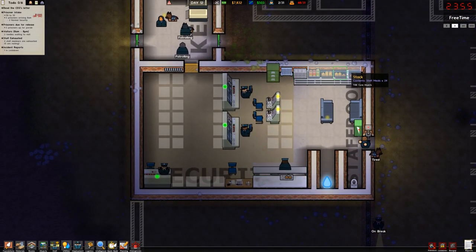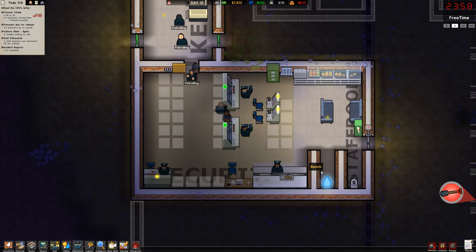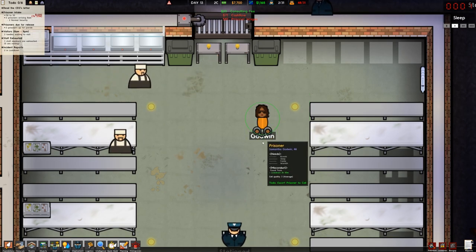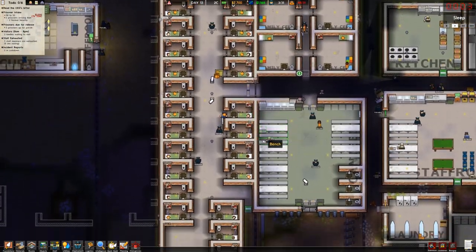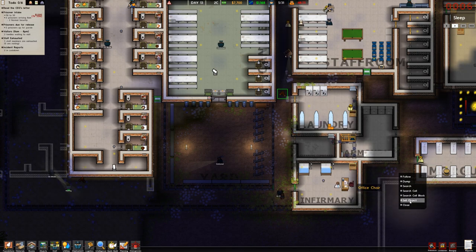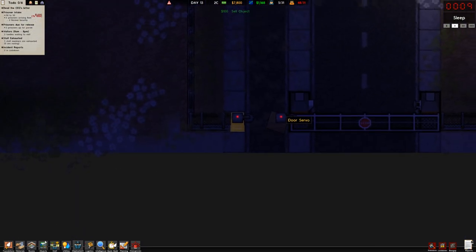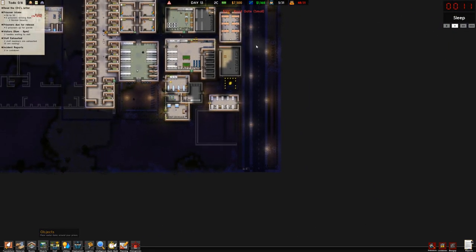We finally designated this as the staff room — this is all staff only, so they should be using these toilets. We found a shovel — a full-on spade — Samantha Godwin: locked down. There's a stack of logs here that we can probably just sell, just sitting there in the open. Let's get the road gate placed — objects, road gate — pop that into place, so we'll have door controllers opening up the roads.